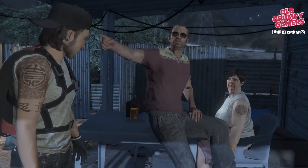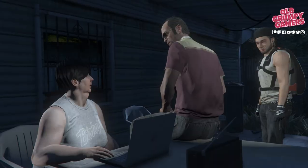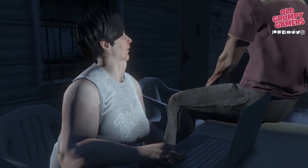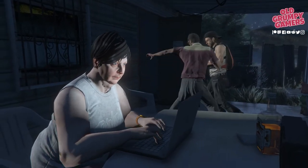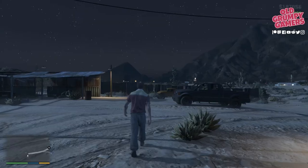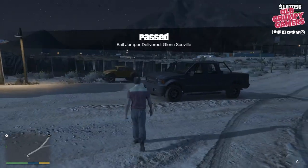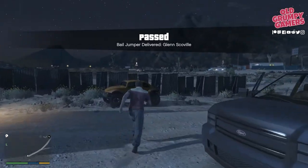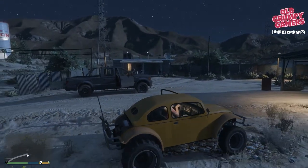We'll drop this fella off. Maude's still working — she's dedicated, that woman, absolutely dedicated, always on that computer looking to bring people to justice. Trevor will have a quick chat; our fellow over here is not looking real happy with himself, looking downright despondent. In he goes. Maude and Trevor will line up the next one. That is Glenn Scoville delivered — an extra ten thousand dollars in the bank account, fantastic.